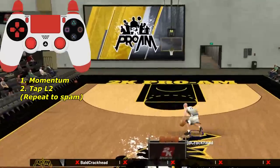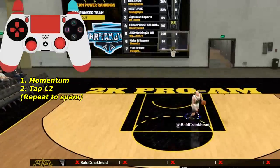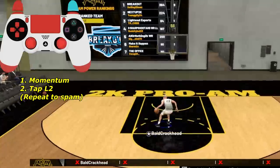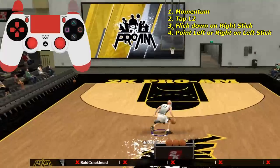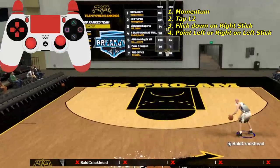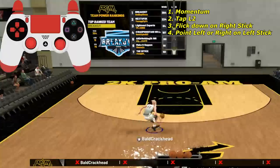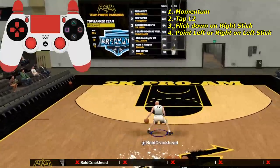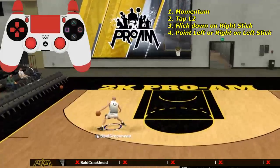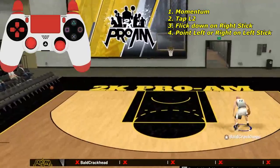Now we're getting into the momentum into the secret hesitation. This hesitation is not a signature style — it's actually your L2 button. Once you momentum, tap L2 and he's gonna do that hezi. For the full combo: do momentum, tap L2 for the secret hezi, flick down on the right stick, then depending on where you want to go, flick left or right on the left stick for the behind the back.